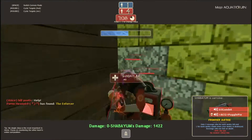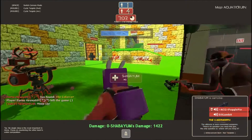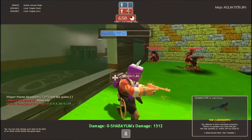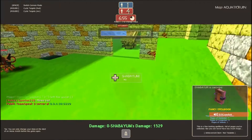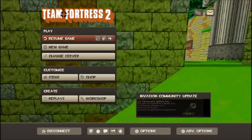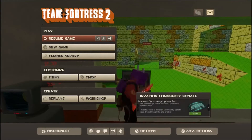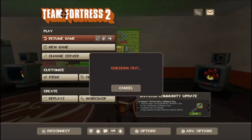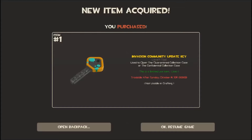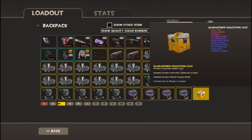I know it's stupid to unbox just one case in one video, but this video's purpose is to check out how this will go — how the items will look — because I haven't had a chance to look at the items yet. I've only seen two invasion items so far. I'm gonna get started and buy one key. It's 249, let's authorize that — and boom, there we go! I got the Invasion Community Update key.